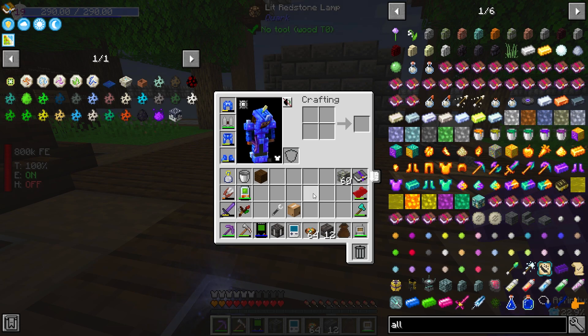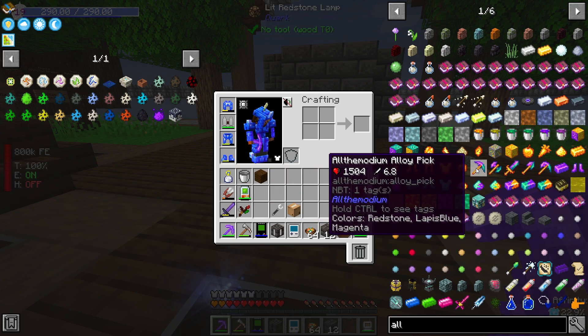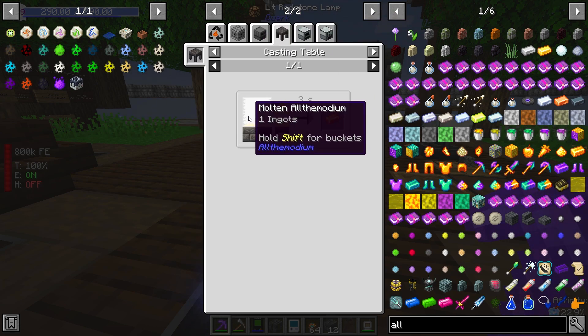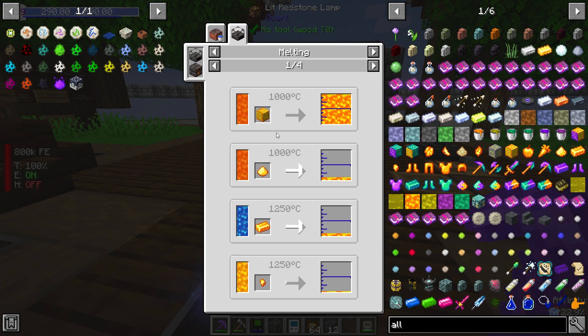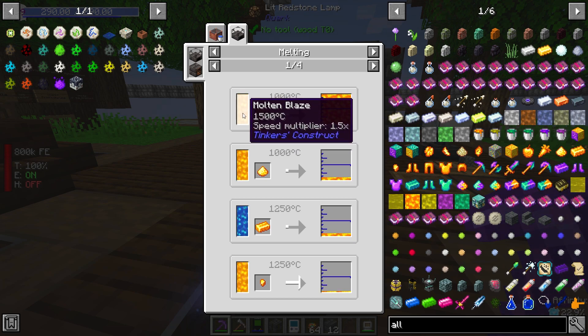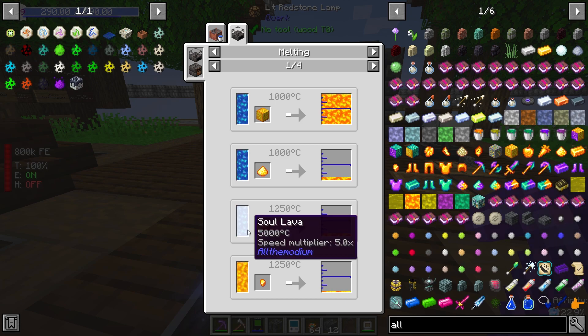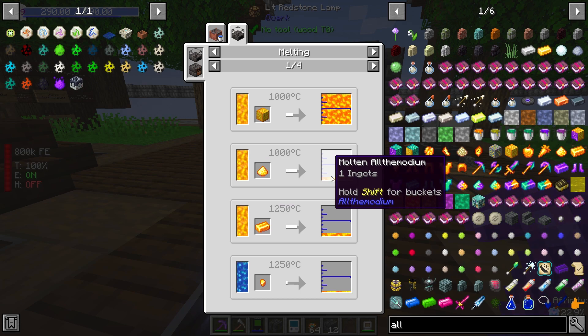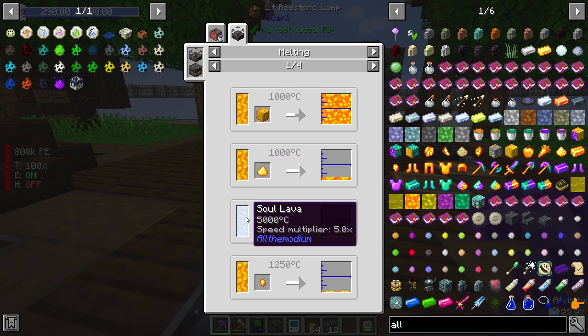I want to be leveled up before we do this. It looks like we can actually get into the Tinkers' Construct stuff without needing to go to that dimension, which is nice — that must have been a recipe change. To get the Allthemodium, it's actually not too bad. We can melt it down with just regular lava. The block of it can be done with regular lava; the ingot itself cannot, but the dust can — that may be an oversight.